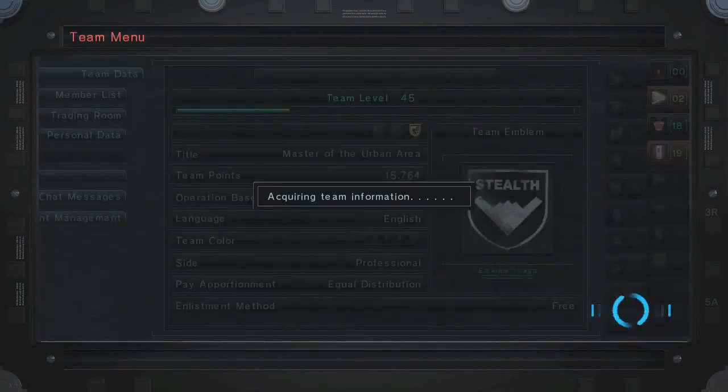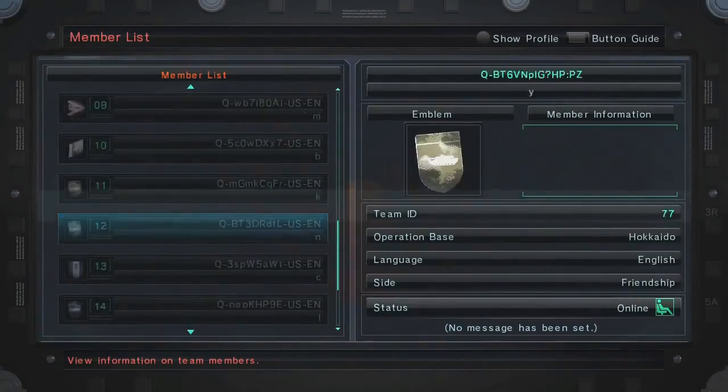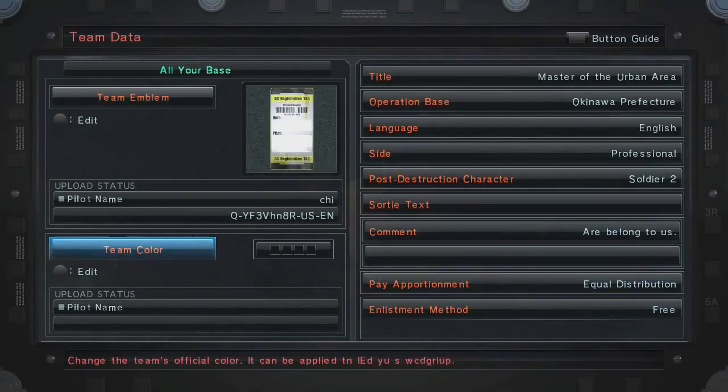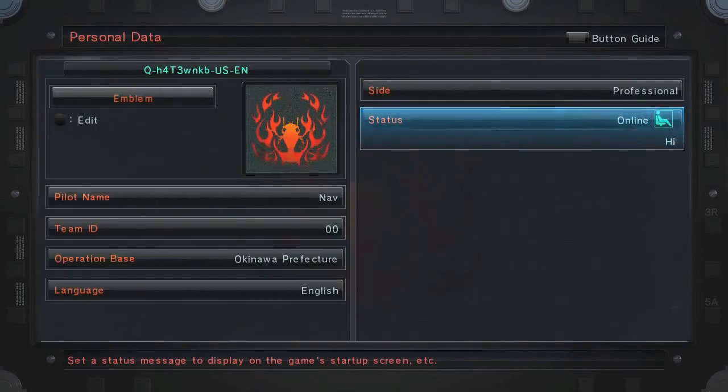Another great thing ACs are going to be able to do is customize your team data — comments, texts, everything that helps engage with your team. I think the biggest thing that Armored Core fans are going to be excited about is customizing your team emblem. So I hope you folks enjoyed this episode. Next time we're going to be talking about weapons and more.